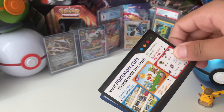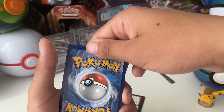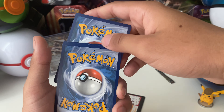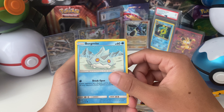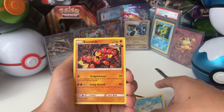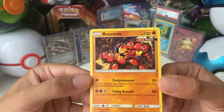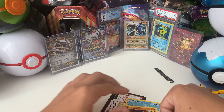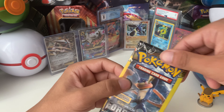Next Forbidden Light. The metal card is the important card. We have a Judge, a Bergmite, and we do get a Rare — a Buswool. I'll take it. We do get a Rare.